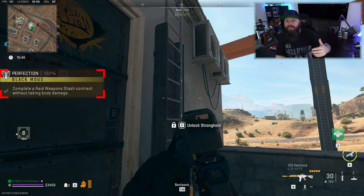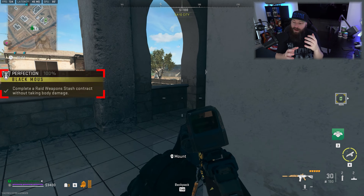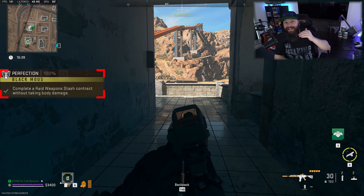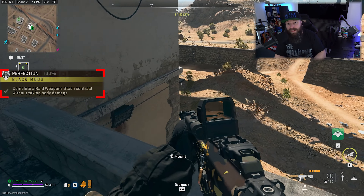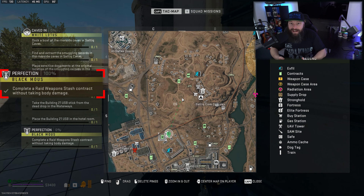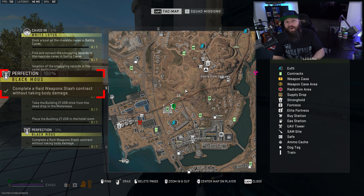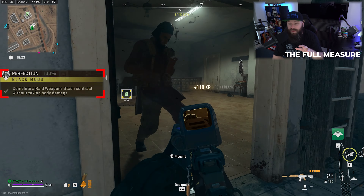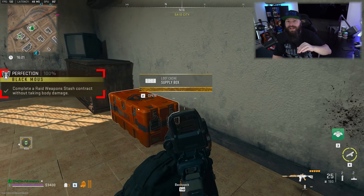Make sure you have the big weapons case in there, which will confirm this is where the mission will take place. As you approach and clean out the stronghold, bear in mind that every door you open is another angle for enemies to attack you. Some strongholds you can abuse this by finding a way to enter on a second balcony, as I'm doing in the footage, making it basically impossible for enemies to get in because they can't go through the doors.